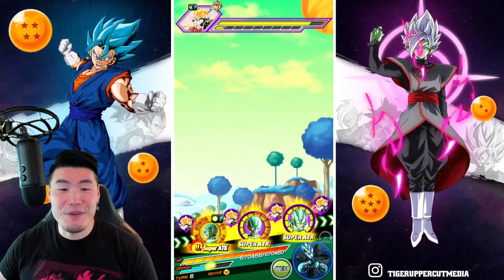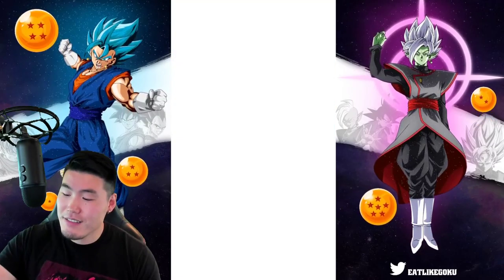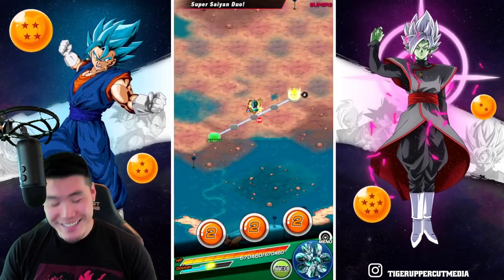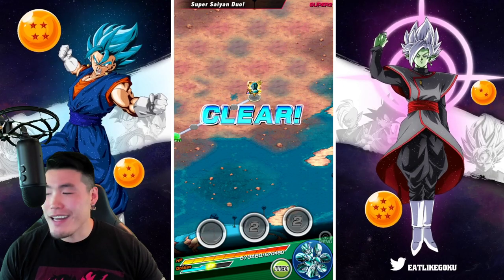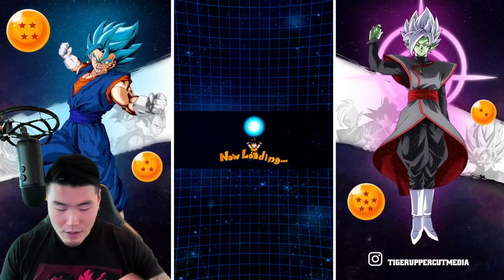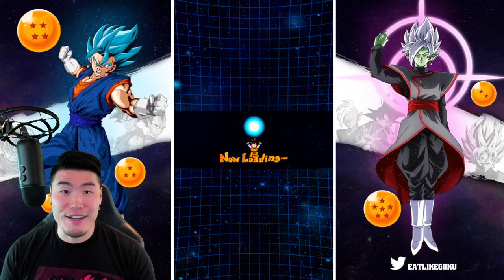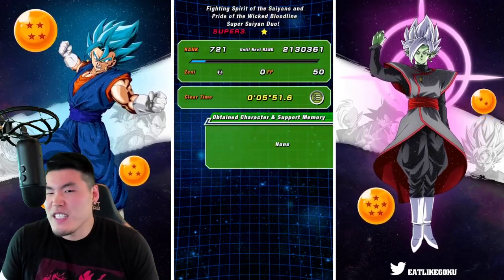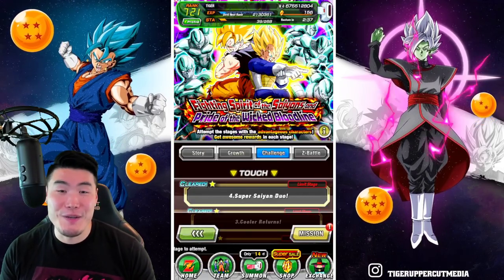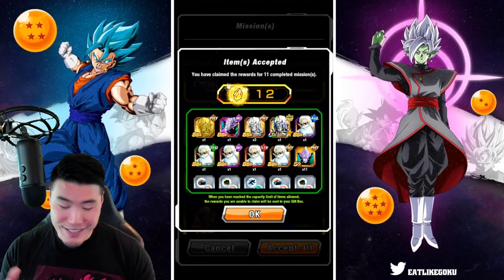That's going to do it, guys! What started off as what I assumed was a failed run actually ended up working out. These stages — I gotta say — much, much harder than I was anticipating. Not unmanageable by any means, definitely doable, but just a lot harder than I was expecting and takes a lot more time. The Goku and Vegeta stage actually wasn't too bad — only took maybe six minutes. But the Metal Cooler stage? 20 minutes plus at least. I thought this video was going to be 15 minutes at most and it ended up being 31 minutes plus. Don't underestimate these stages.